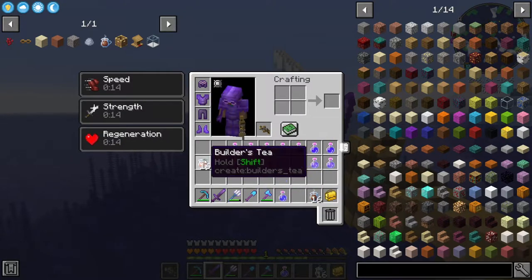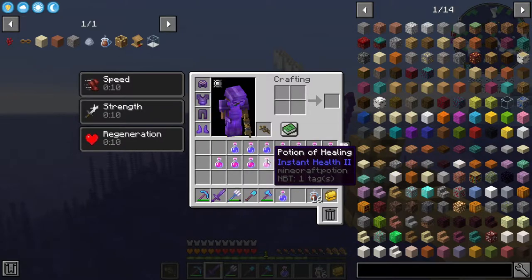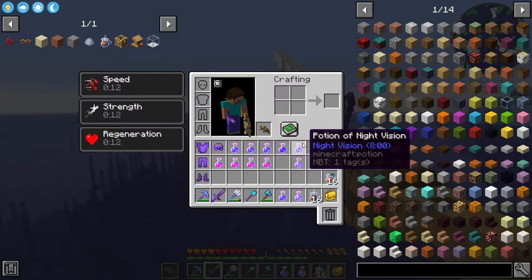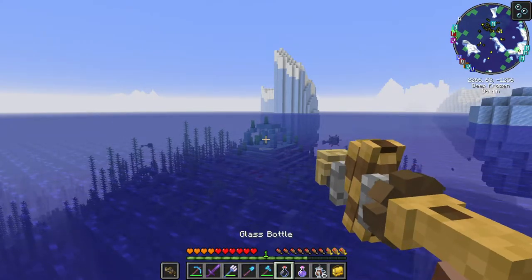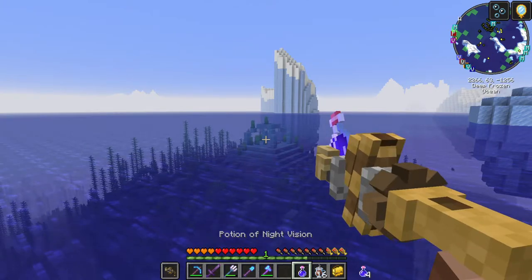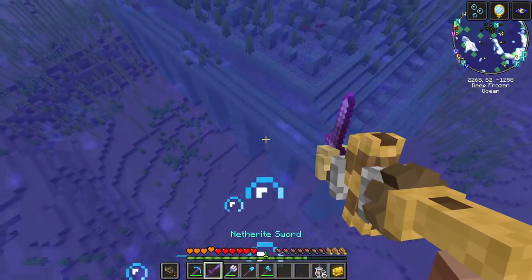Potion of water breathing, hot chocolate — that's also for mining. Invisibility works by — you can have one item from memory. Water breathing, invisibility, hot chocolate. There we are, now I should be left alone. Cool, and with Depth Strider on my boots I can move a lot faster.